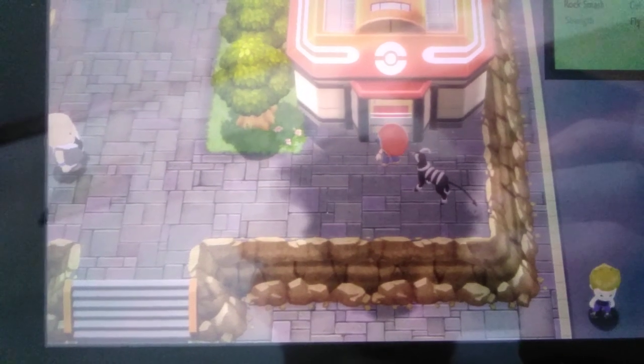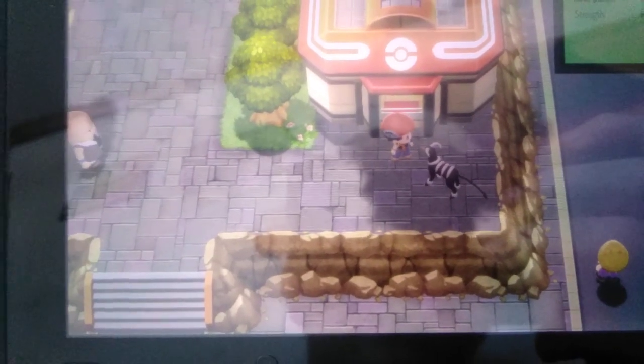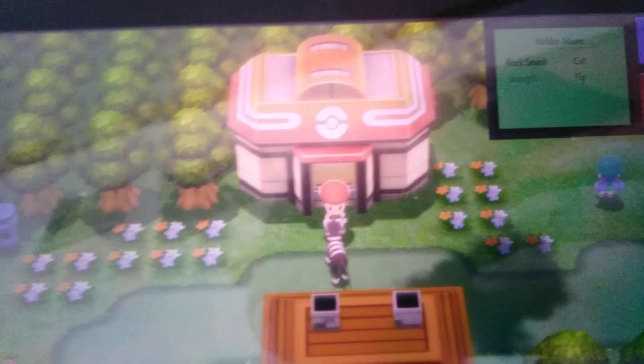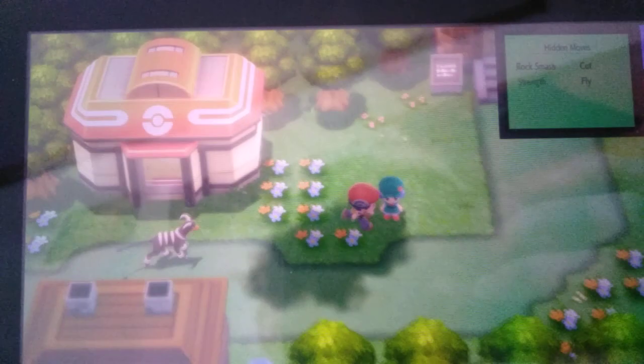First thing you want to do is you want to fly over to Pastoria City. Once you fly over to Pastoria City, you want to go over here and enter the Safari Zone.